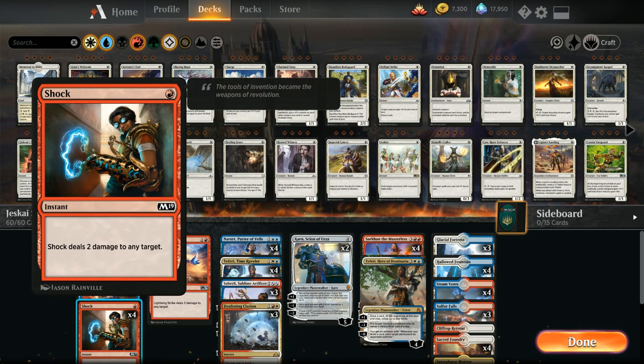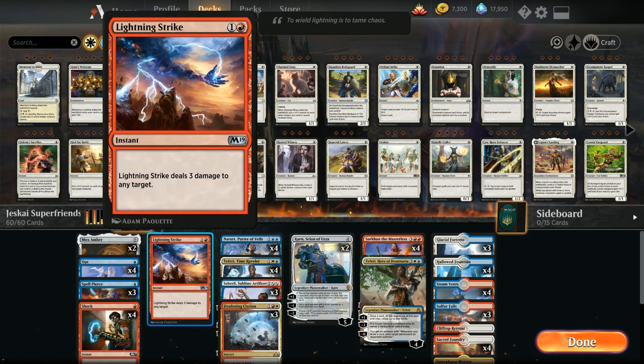We also have the full four copies of Shock as a cheap interactive spell helping us deal with smaller creatures or maybe finish off opposing planeswalkers. And one copy of Lightning Strike to complement our four Shocks as another cheap burn spell.